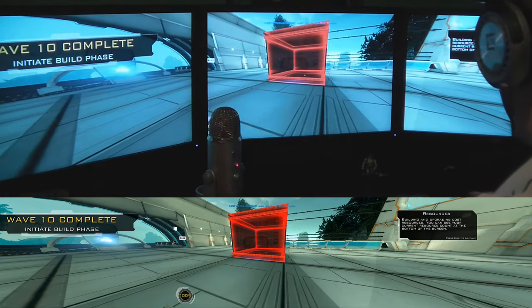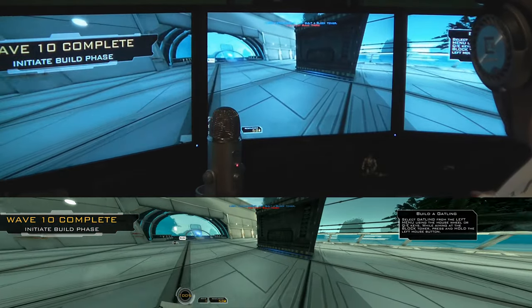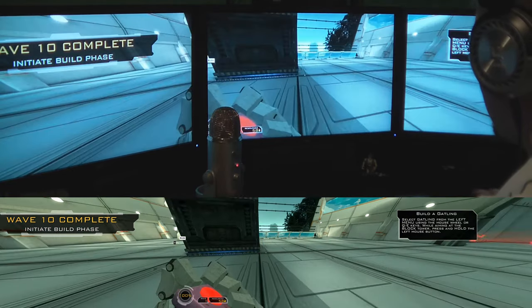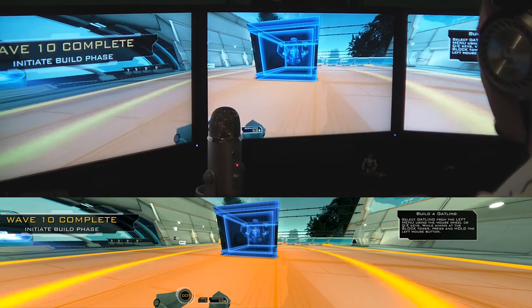But you can still actually play the game properly, as long as you know what to do. Like I said, to select a Gatling right now, I can't see the menu on the left — I can see a B-L-O-C block — but I know I can use my mouse wheel and scroll down to Gatling, and now I can see G-A-T-L-I.